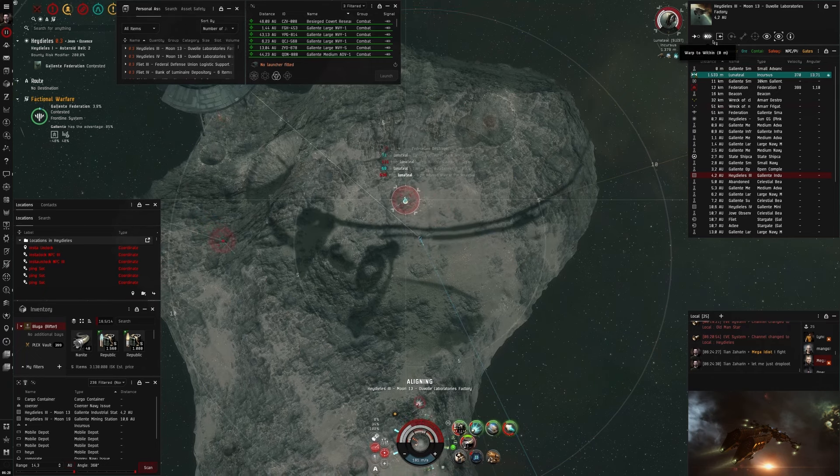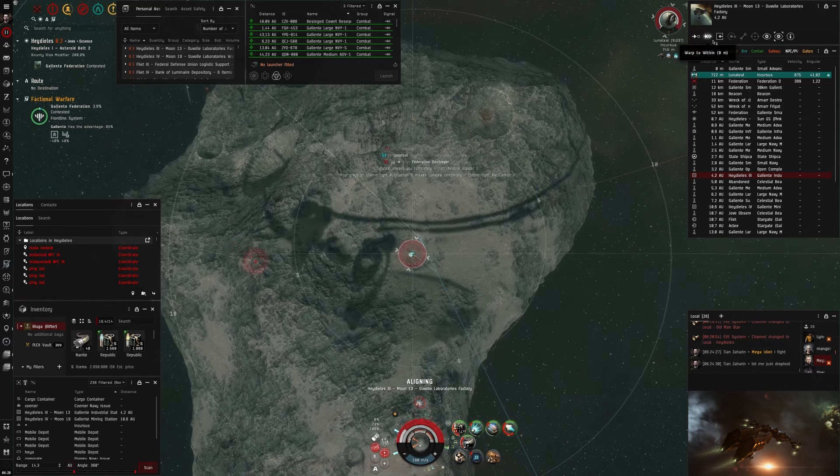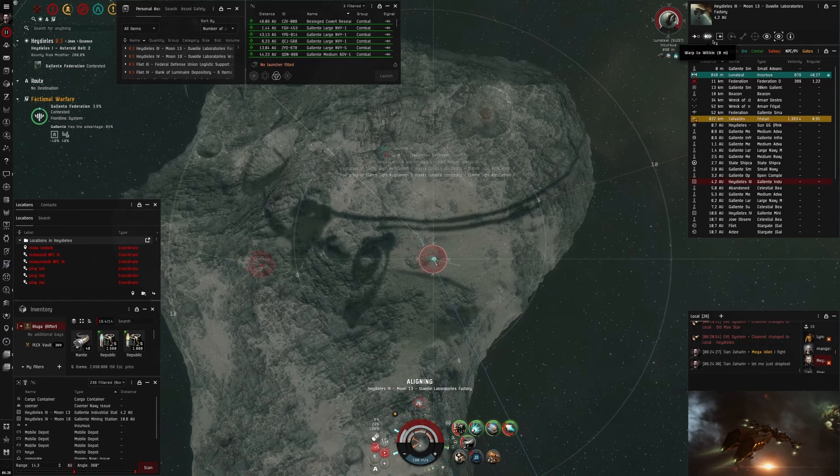Here I make the big mistake of forgetting to turn auto-reload off, so my ancillary reloads and I can't use it empty. And this guy actually brought in his alt. Come on — if you ask for a 1v1, honor it please. You can't just bring in your alt to get the point at the last second. That's not honorable.